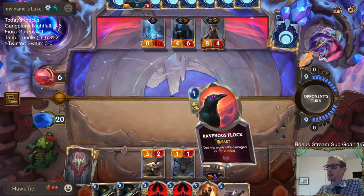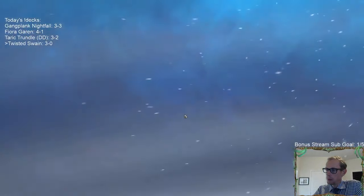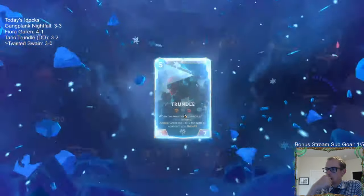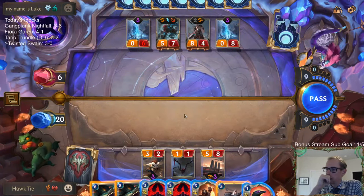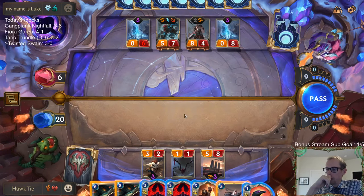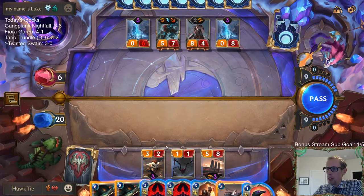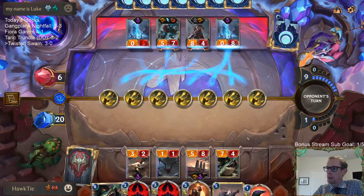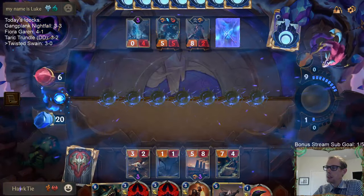That could not have gone worse. Their deck has a lot of Nexus healing and they have removal too, which would break up these Fervors. I don't think I'd just throw the Noction Fervors out there — that doesn't seem like a good idea. I'm going to do Riptide Rex with a Ravenous Flock backup. No — that puts it to 5-5. I guess that thing goes to 5-8 also. Not a very good Riptide Rex.